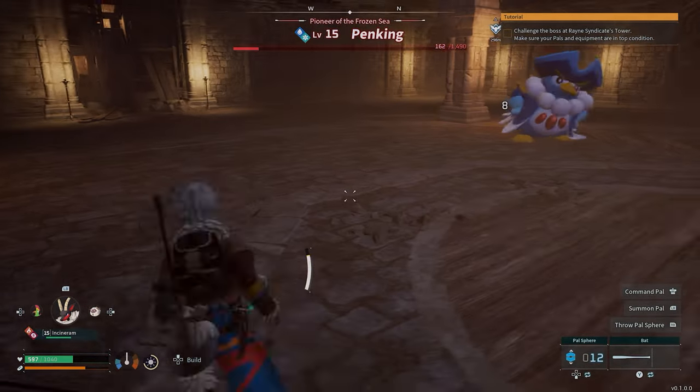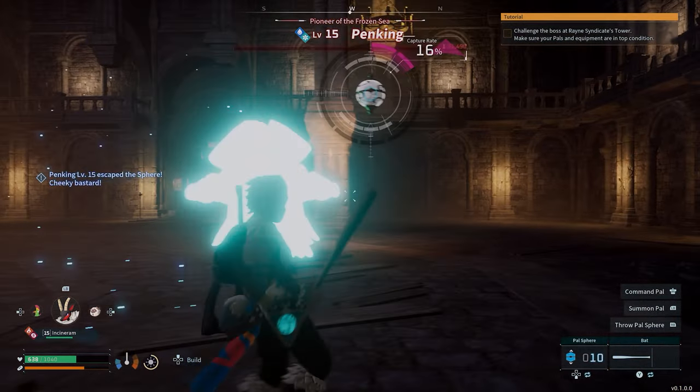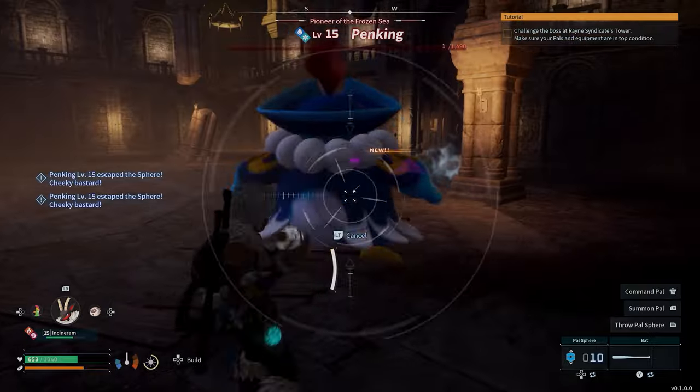The Statue is really good to get because you can use PAL souls to power up your PALs, and you can use the Effigies to power up your own character. So these are really good fights to do.